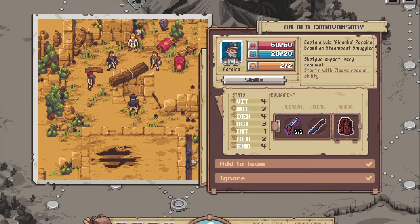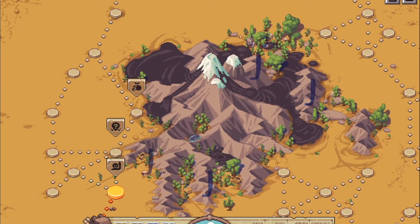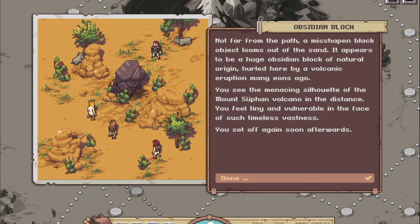He started the adventure; he will end the adventure with us. Not far from the path, a misshapen black object looms out of the sand — a huge obsidian block of natural origin, hurled here by a volcanic eruption many eons ago. You see the menacing silhouette of Mount Zyphorn volcano in the distance. You feel tiny and vulnerable in the face of such timeless vastness, then set off again.